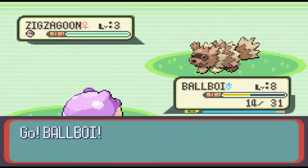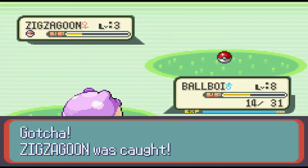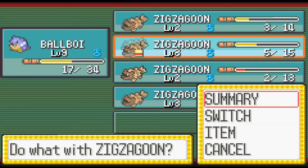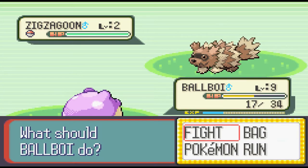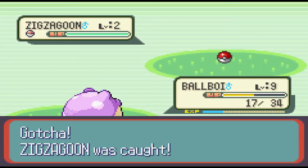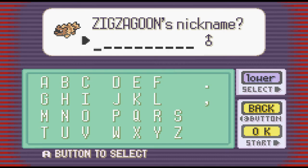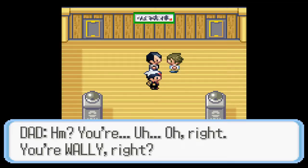The first order of business in this run is to get a squad of five Zigzagoons to sit behind their Spheal leader and let me slowly accumulate these items as I progress through the entirety of the game. You can see from the footage that I get a Rare Candy just in the time that I'm filling up my party - this will easily be the most lucrative thing you can do and it's available ridiculously early in the game.